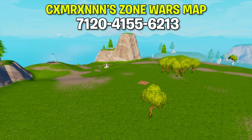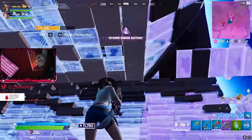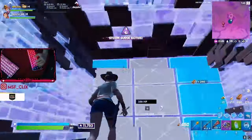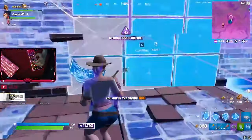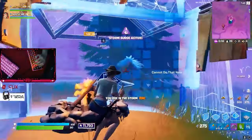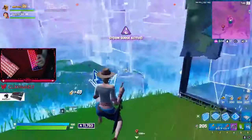The third map we have is the CXM Zone Wars map. This map is best played in a 1v1 style with a friend, though you can play with multiple people. You are given limited building materials and set weapons every round, and your objective is simply to eliminate your friend. It's a simple Zone Wars map that allows you to improve in a non-sweaty environment while having fun. This is actually the map that I used to improve.